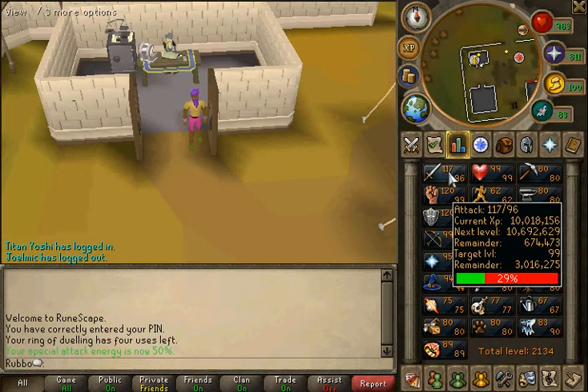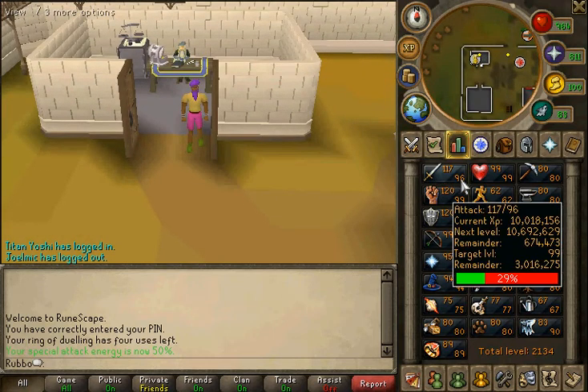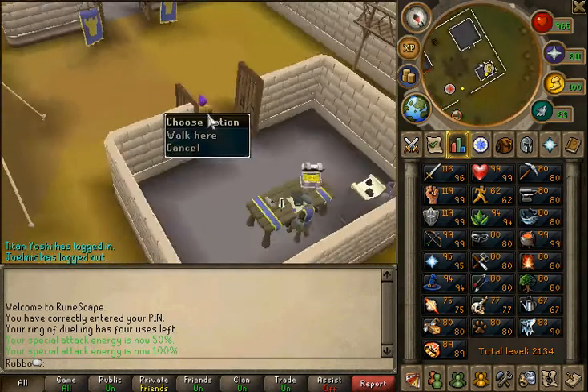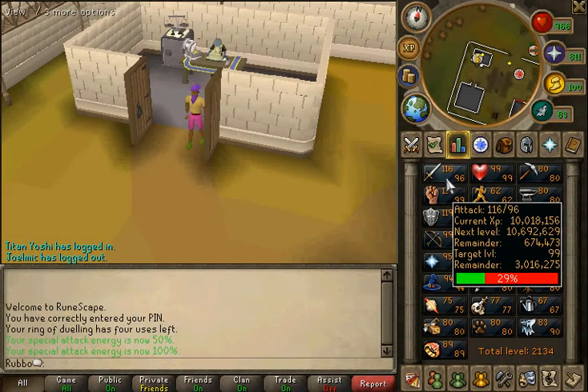I got 93 attack from 96 just by Slayer. I did a little bit of Slayer through the days, and it got me from 93 attack to 96 in about 2 days.